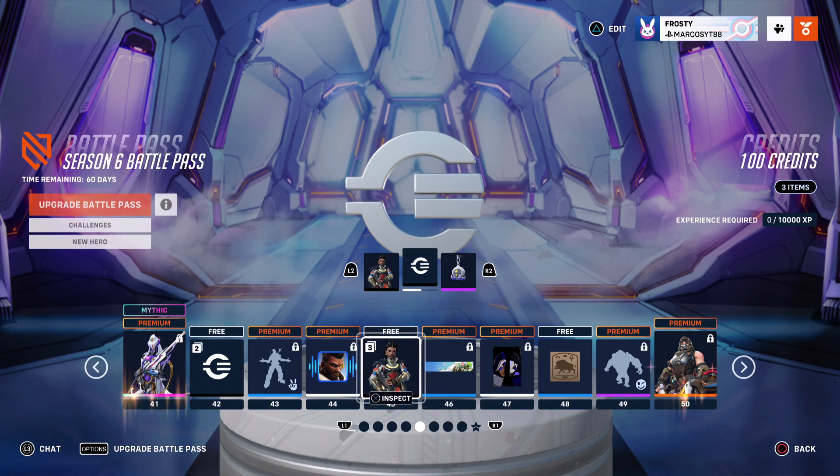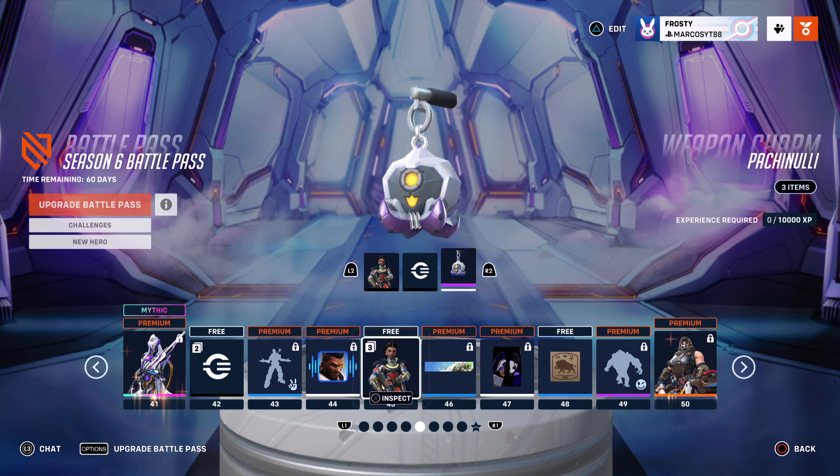...actually grind it out, you can get Illari and I believe you still get your 100 credits if you already got her at tier 1, which I did. Weapon charm - pretty cool for a weapon charm. Probably gonna rock it for Illari, not gonna lie.